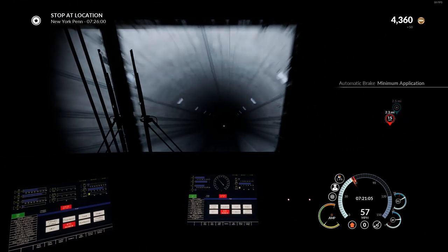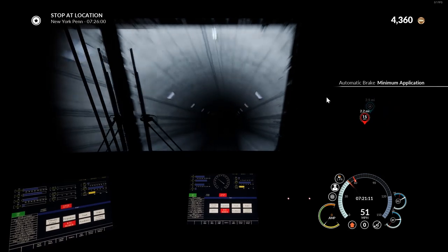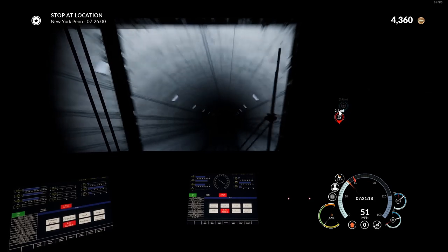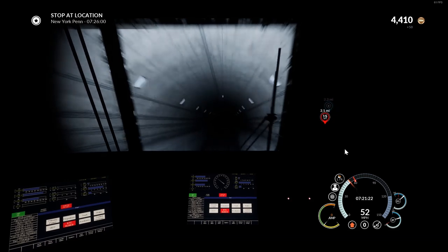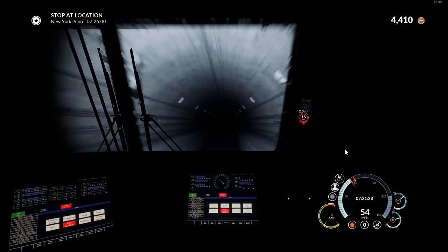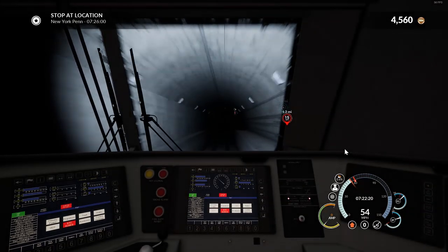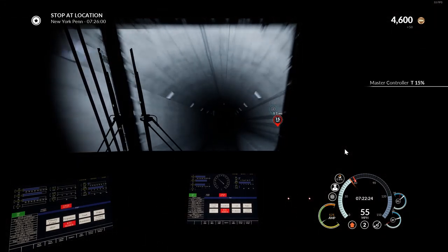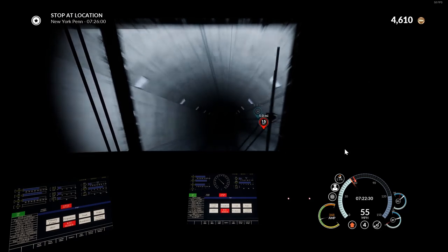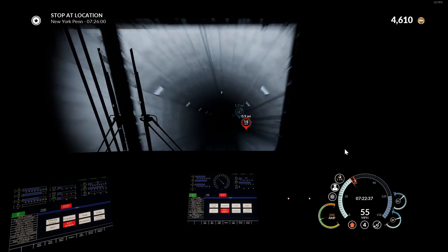It's a very long tunnel and I need to maintain our speed. That 15 limit sign you can see is at the end - the tunnel is about 2.3 miles long. Just past that is where we stop; it's genuinely just two single-track tunnels at each end of the station. Then we continue to Newark Liberty Airport. We're coming up on the midpoint now, starting to level out at 0.6% gradient - and now it's going uphill. Going to try throttle notch 4 to hold our speed.